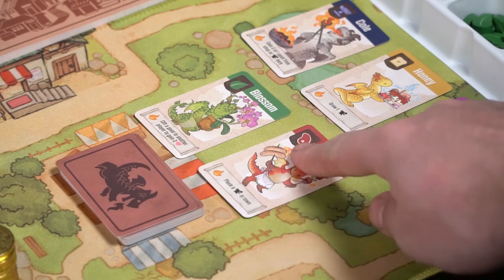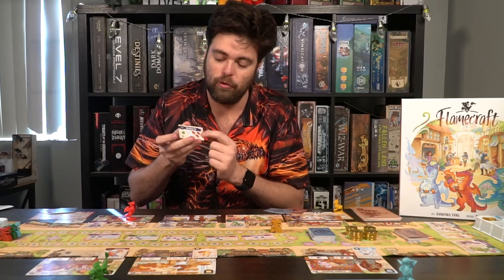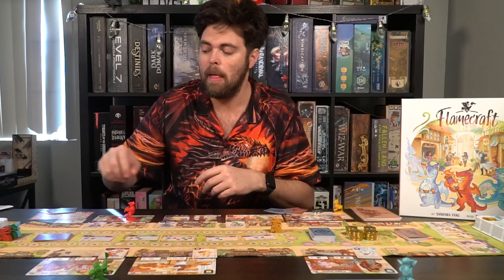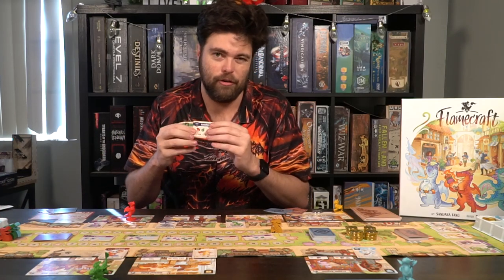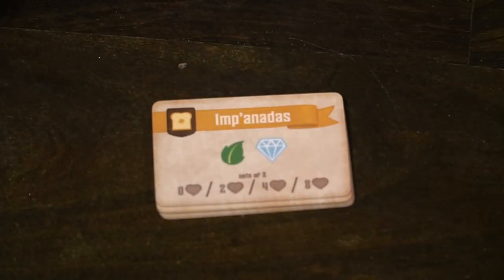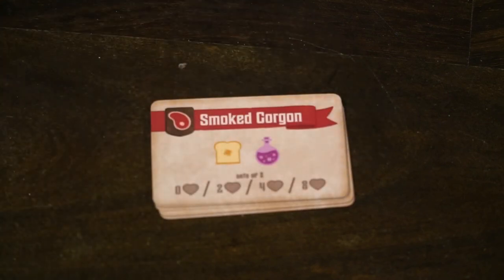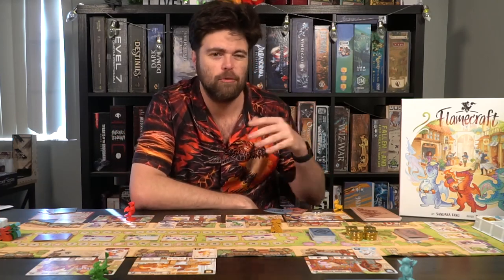The game has two different enchantment decks. The first deck generally revolves around resources — if you have the resources you can purchase it as long as your dragon is on the matching location. However, there is another enchantment deck that has more requirements as to how to obtain the enchantments, and you score different types of points and cards — just a little bit more challenging. It's not too overwhelming if you're pretty familiar with board games; you'll be fine with that.